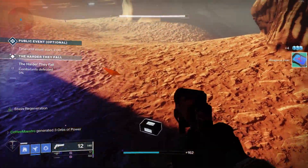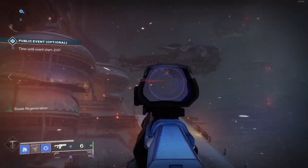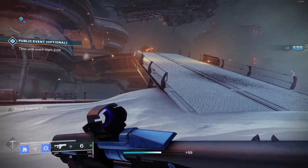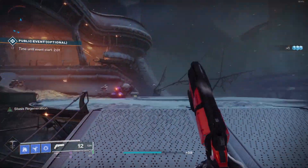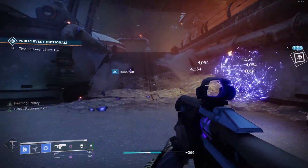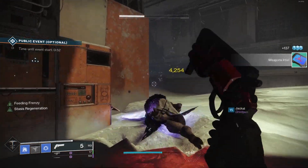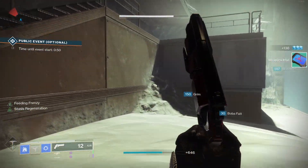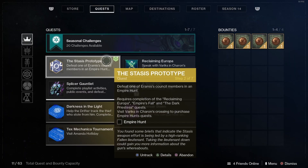When you defeat a Fallen Captain you're going to get weapons intel. It doesn't matter if the Captains or Servitors are yellow bar or red bar enemies — you're still going to get the weapons intel. And I'm done with step one of the Stasis Prototype quest.